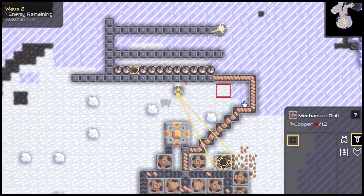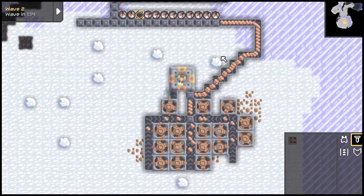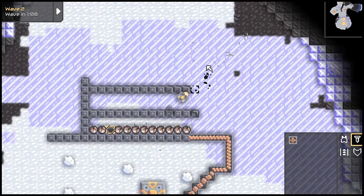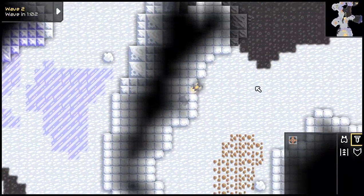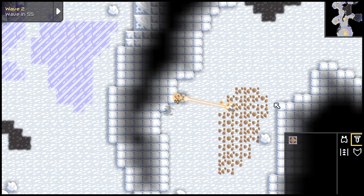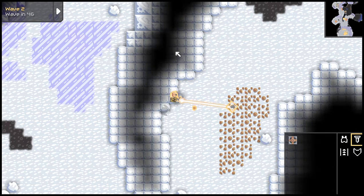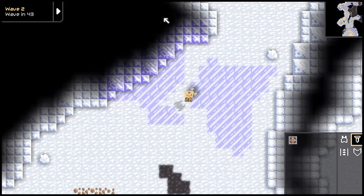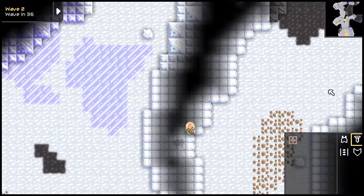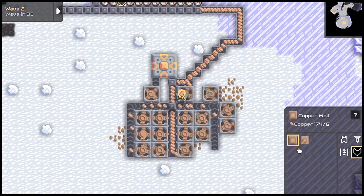It's really only that good because of choke points. By choke point I mean, like up here I can put walls right there, I can put drills here, and then a death wall here, and then over here another death wall, and then actual copper walls.